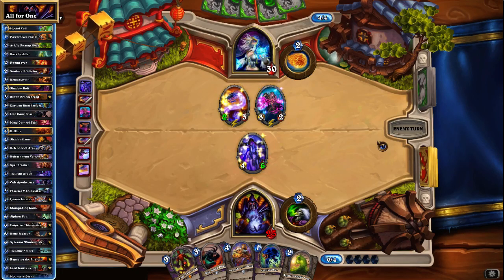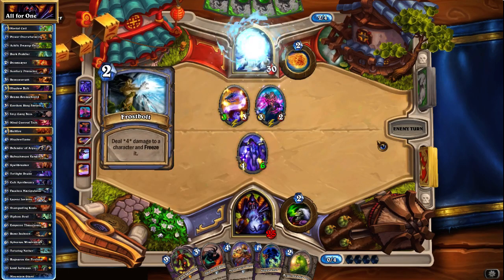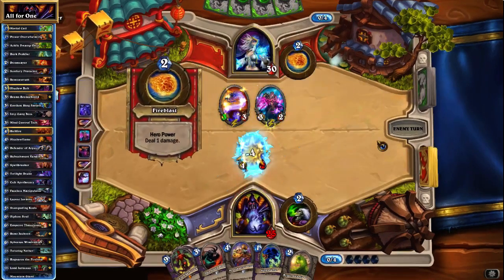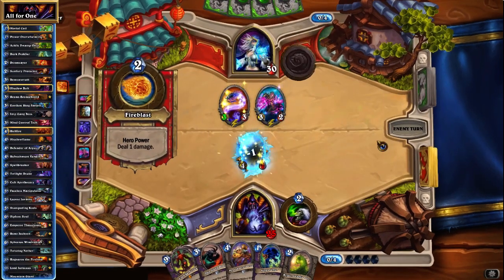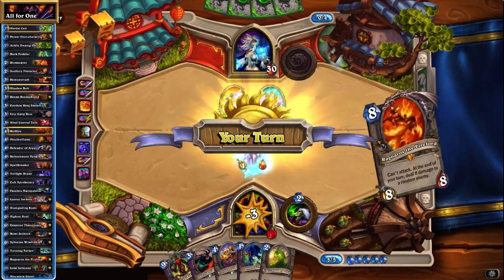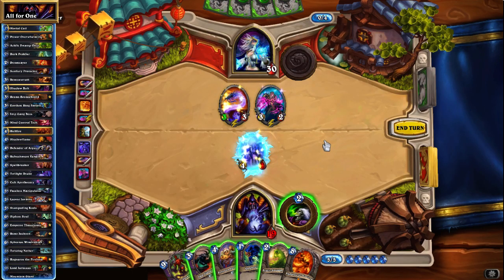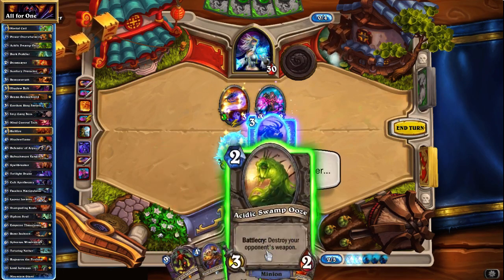I think we'll go Twilight Drake, just because it's a little less impressive in the later game. The main advantage of the Refreshment Vendor is that it heals and is going to be more relevant in the late game. Twilight Drake is a little less impressive than I would have thought. But if she's trading here, at least she's not developing her board any further, which is kind of good for us. Let's develop the board with either Refreshment Vendor and Voidwalker, or Imp-losion boss and Acidic Swamp Ooze.